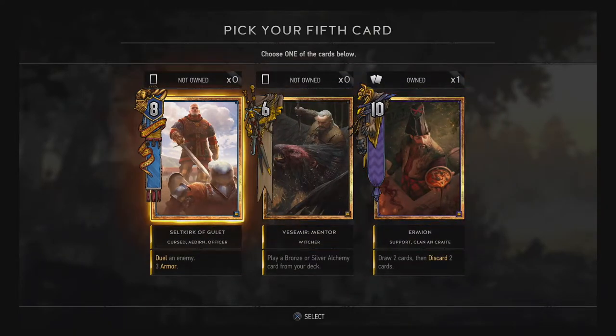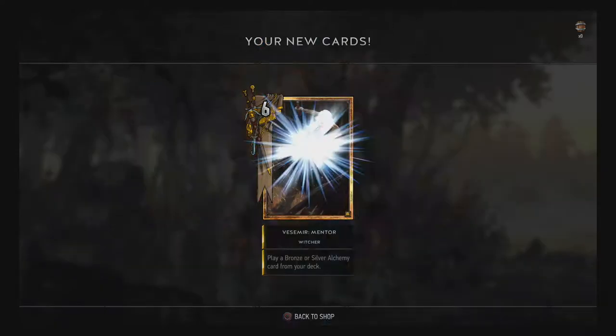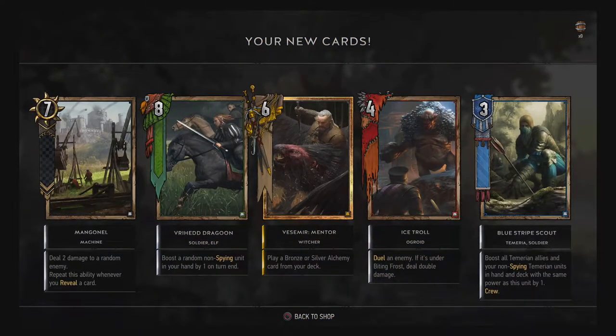And then our last — oh wow, I've been extremely lucky: three kegs and we got a purple and a legendary! Well I can't go for anything but Vesemir here, because I have an alchemy deck and Vesemir is just able to play a bronze or silver alchemy card from your deck, which is just amazing. So yeah, Vesemir it is. What do you guys think about Arena mode? Let me know in the comments and we'll discuss it down there.